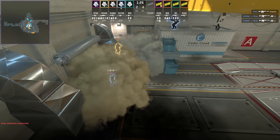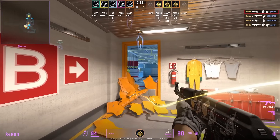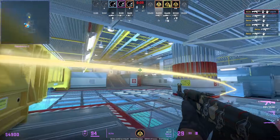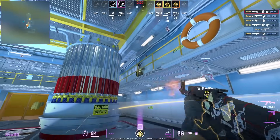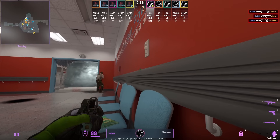FaZe is another team that uses this tactic. If you're coming out onto the lower site and you have a flash, throw a flash off the opposite side of the other silo as you entry out, as the silo is going to block off the flash when you peek.